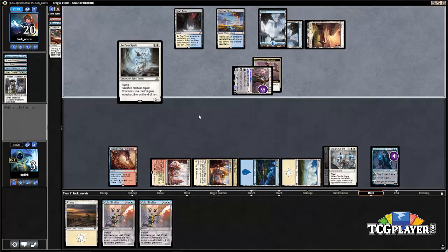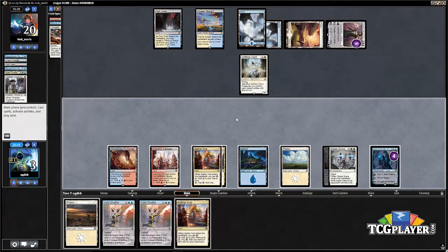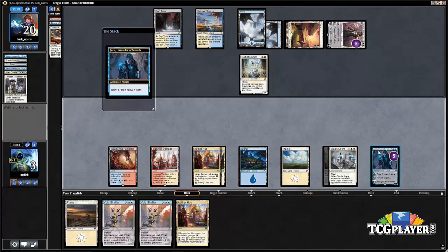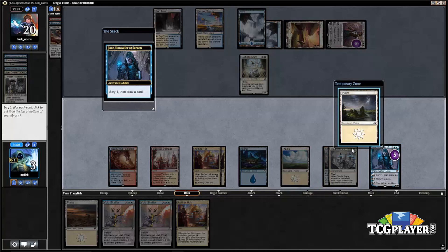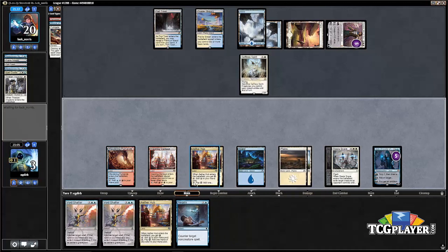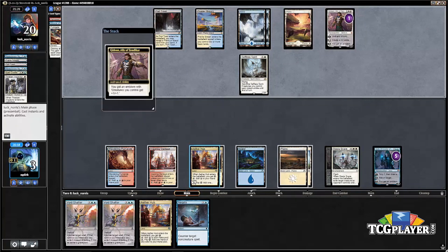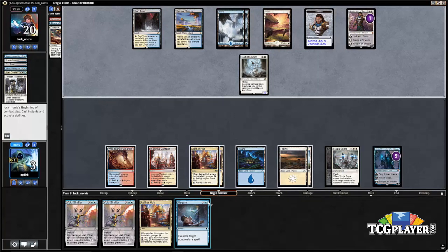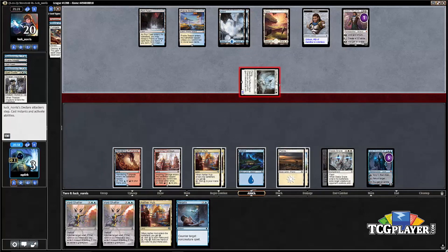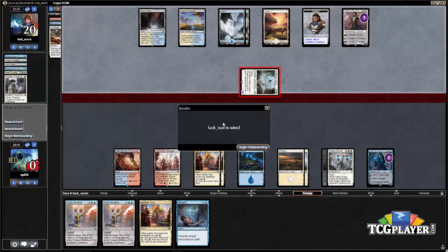This Gideon is going to be trouble — we really wanted to keep it off the board. We tick up Jace to see what we can find, but we don't want this basic land and there's a counter spell, just not what we wanted. We're forced to pass the turn and hope for the best. Our opponent goes for the emblem, and now the Selfless Spirit comes across for the final points. Frustrating game.